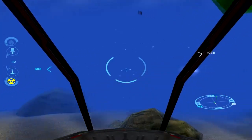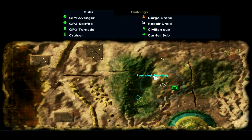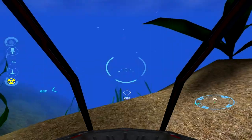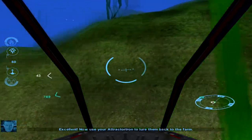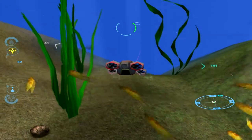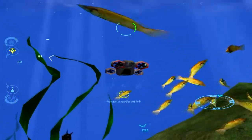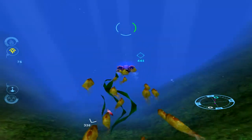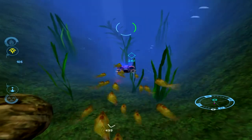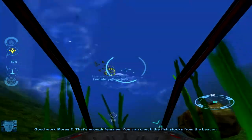Moray 2, this is Moray 3. Come in. I heard you were on fishing detail. I just spotted a shoal of female yellowfish. Check your map for the location. Now use your attractatron to lure them back to the farm. Good work, Moray 2. That's enough females. You can check the fish stocks from the beacon.